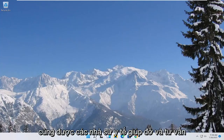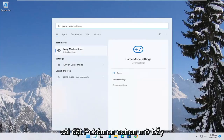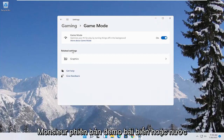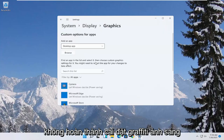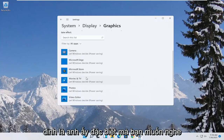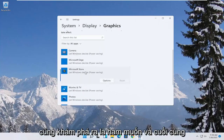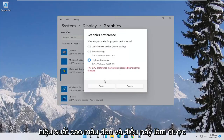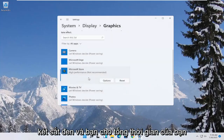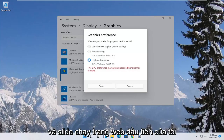Now you also want to open up the Start menu and type in "game mode". The best match should come back with Game Mode Settings — go ahead and open that up and make sure Game Mode is turned on. Then underneath Related Settings, select Graphics. If you have specific games you want to enhance the performance of, click on the game from the list, select Options, select High Performance, and then select Save. If you run into a problem, you can always change it back to default by going through Options and selecting "Let Windows decide".